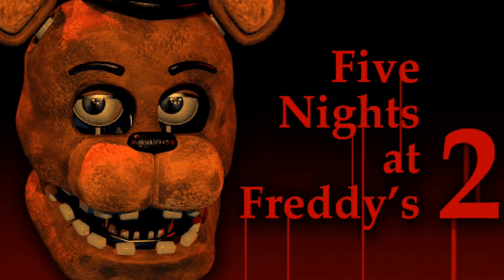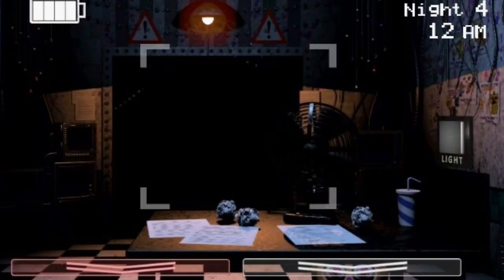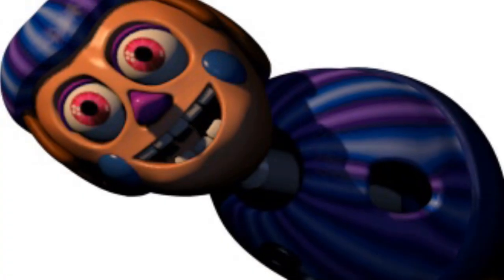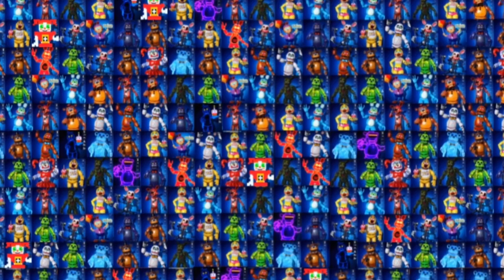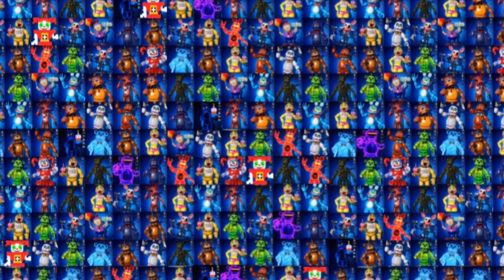In FNAF 2 and Ultimate Custom Night, we never see the full body of JJ. Since we never see anything besides JJ's face, it makes sense that JJ has no arms or legs — it would just be a waste of time to model those if no one would see them. But it's pretty funny to see just this floating head and body in the files. I don't know if JJ had a full body in FNAF 2, but it's 100% that in Ultimate Custom Night she didn't.